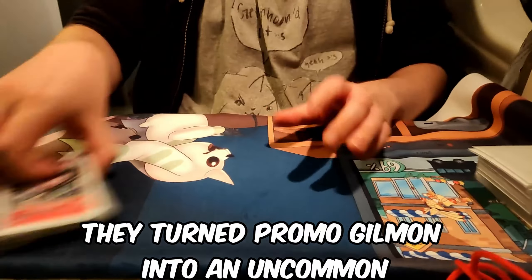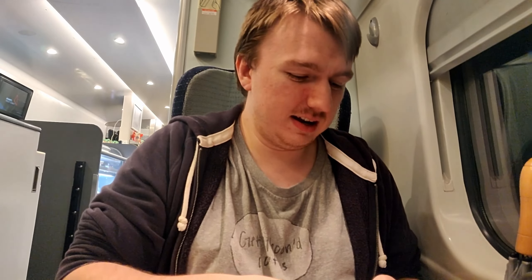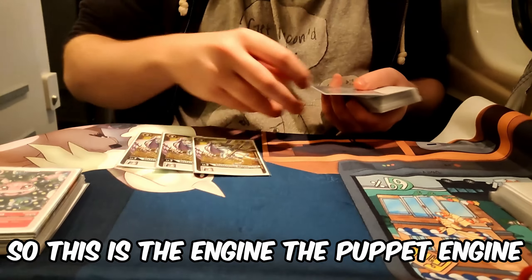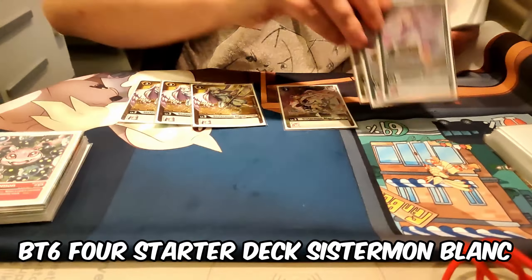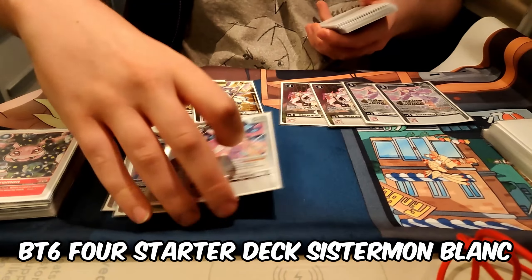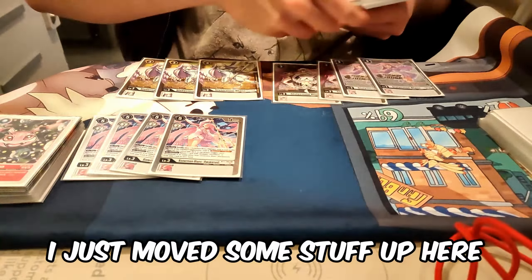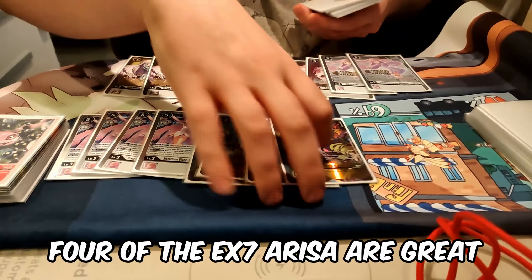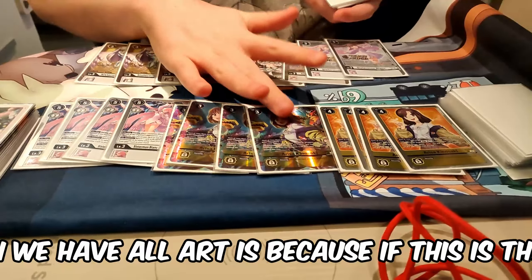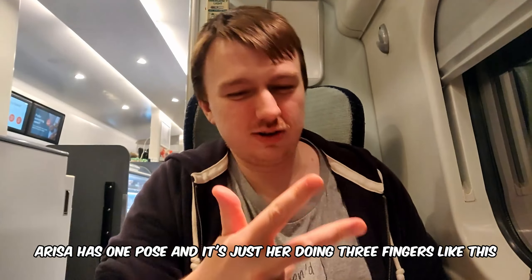They turned promo Gilmon into an uncommon, which is much better for people who are on a budget. Now we get to the actual crux of the combo - this is the engine, the puppet entrance. We were on three System on Blanc from the VT6 starter deck, and four of the EX7 Arisa - great alt-art by the way. The reason we have alt-art is because the regular art - I could not tell the difference between the two artworks. Arisa has one pose and it's just her doing three fingers.